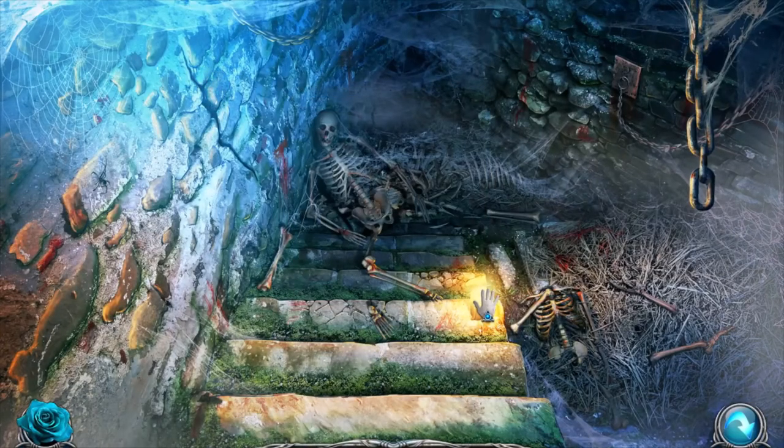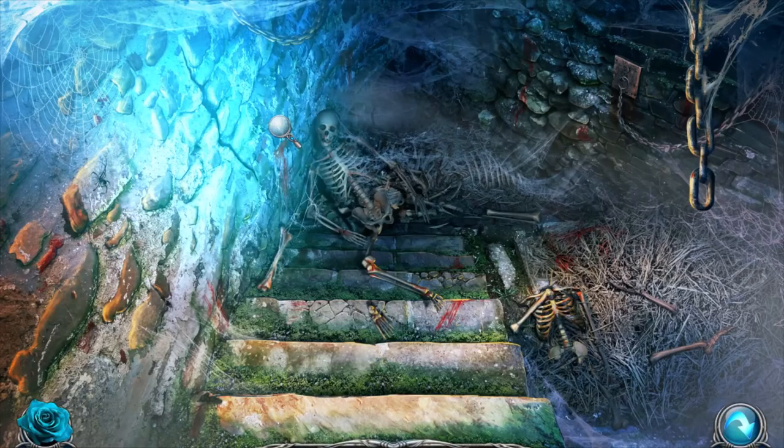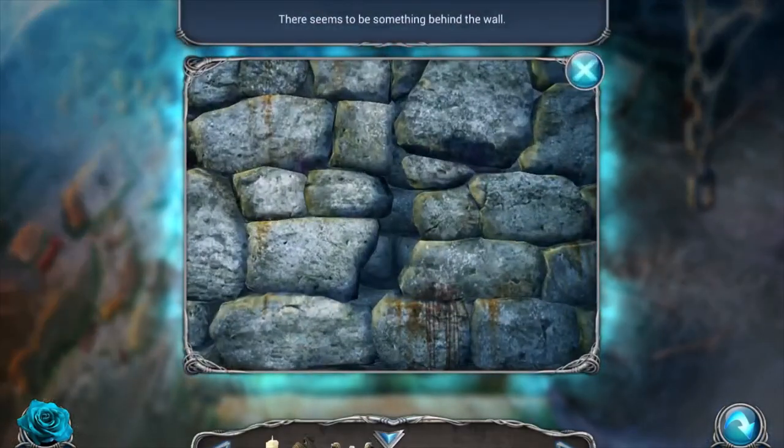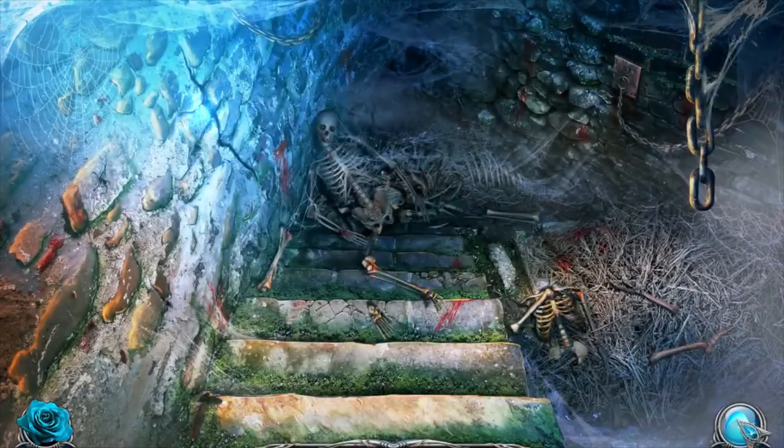We got clothes. Burning candle - this is for the scarecrow. This looks like these people were tortured. There seems to be something behind the wall but we can't get behind the wall. So we'll go back.